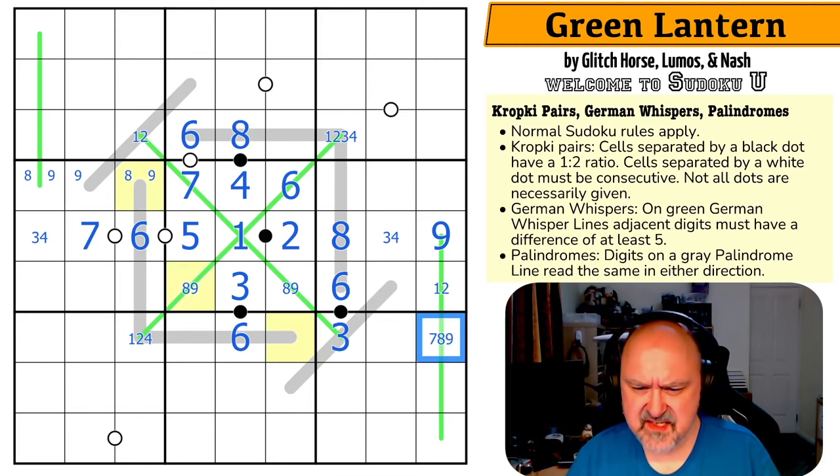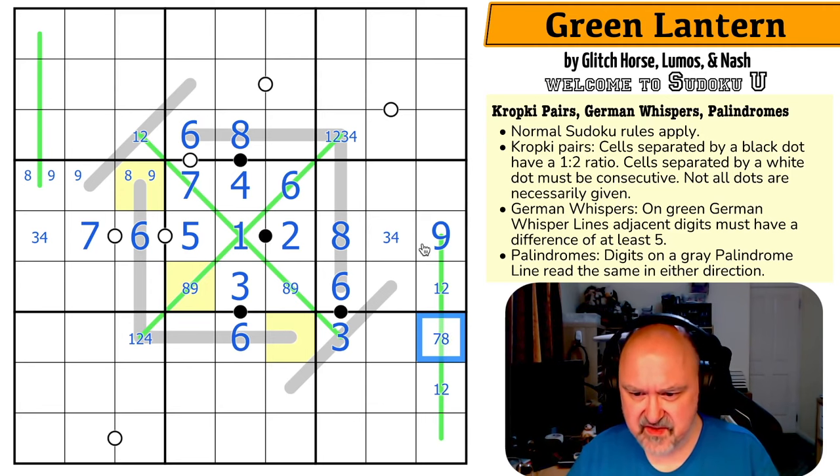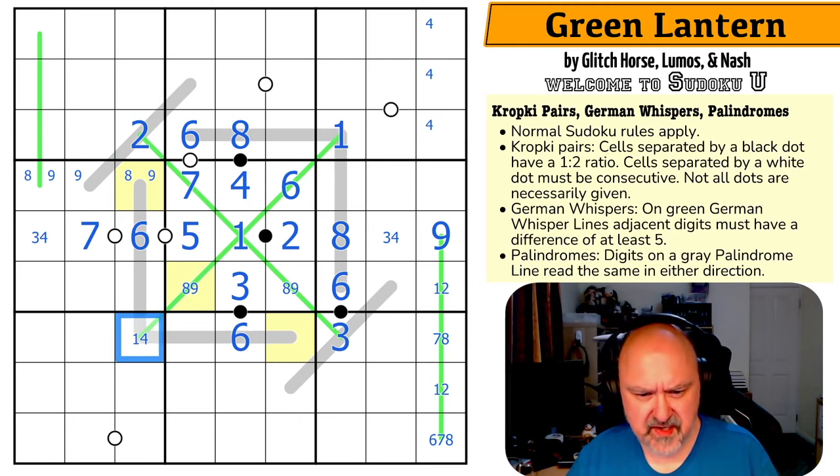This is high — seven, eight, or nine — because it can't be six for various reasons. This is low: one, two, or four. It can't be four because both of those would have to be nine. So this is high — six, seven, or eight. Four is up here because I can't put four on this line and can't put four there. This is six on a whisper line — that's just a one, so this is now a two, meaning there's no two here.